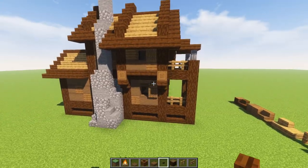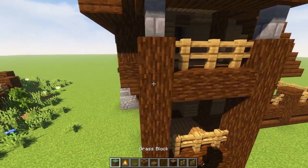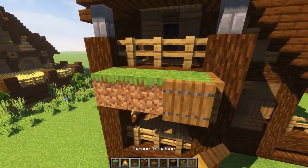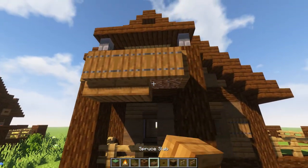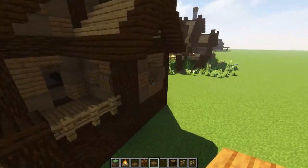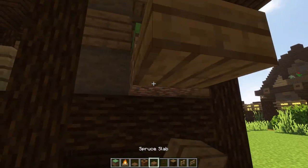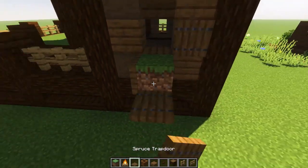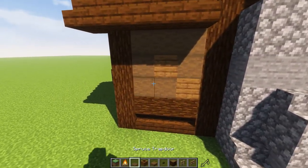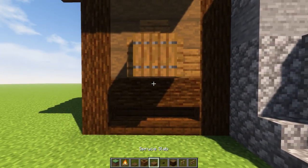Now for extra details: put some buttons on those exposed log pieces. Adding flower boxes — I'll go with a three-wide one, trap doors all the way around, slabs underneath. Also add one on this side: small flower box, just one in the center, slab on the bottom, trap doors all the way around. Over here another one — single one in the middle, trap doors all the way around, and a slab underneath right there.